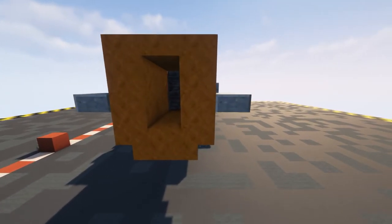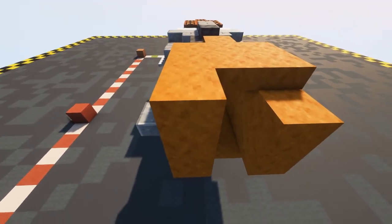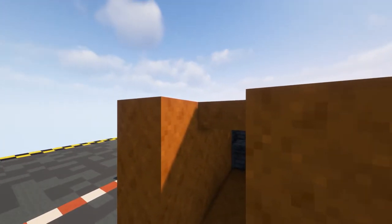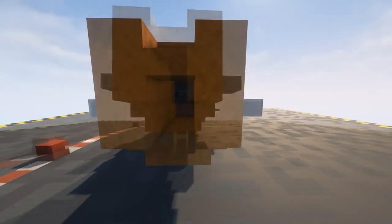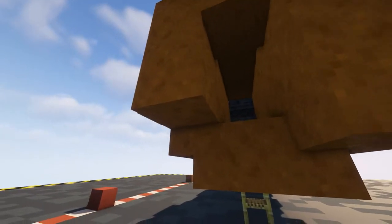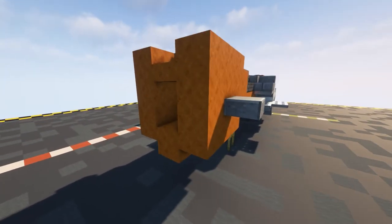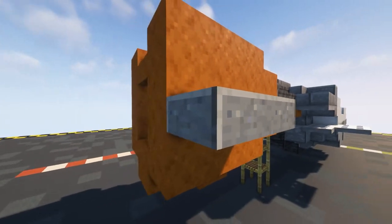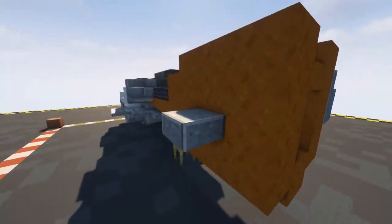The next layer is very much the same - put in a block there and there, there and there, and then slabs on the top. Rather than putting a slab on the upper part in the middle, do a slab there so we get this little drop down. Underneath put a slab and another slab and then a full block in the middle. Coming off of this andesite slab put in another one with a stair on the top facing inwards, and the same on this side. That is that layer done.